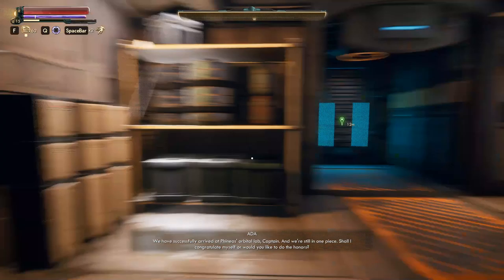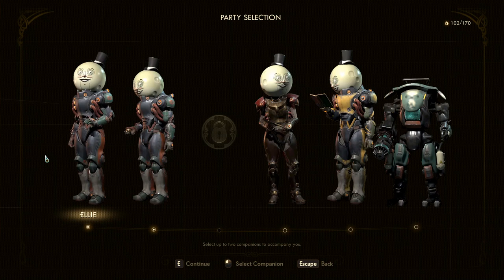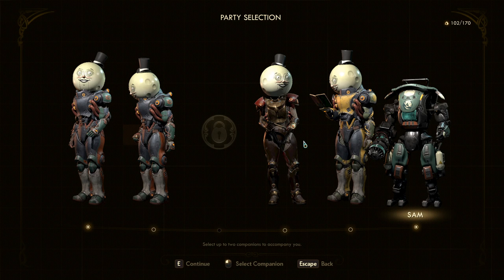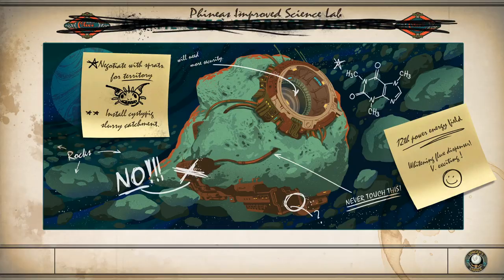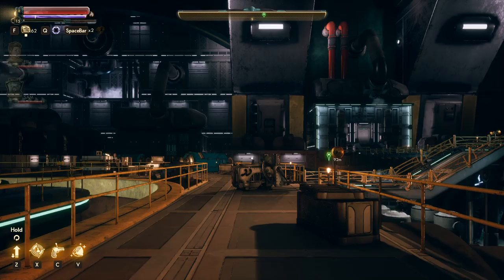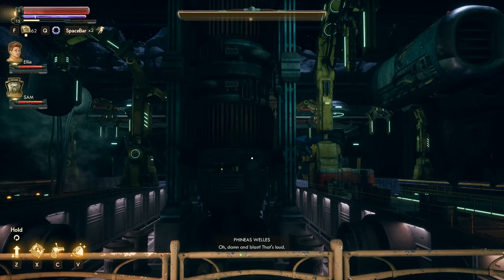We have successfully arrived at Phineas's orbital lab, captain — and we're still in one piece! She explained it's difficult to get there. Who are we going to take with us? I think I'll take a robot, and Ellie — she's pretty down to earth and won't take any nonsense from him. If we take Vicar Max, he's probably going to be like 'did you know the corporations are actually really good?' — not now, stop it with your capitalist religion. That's not Phineas's thing.